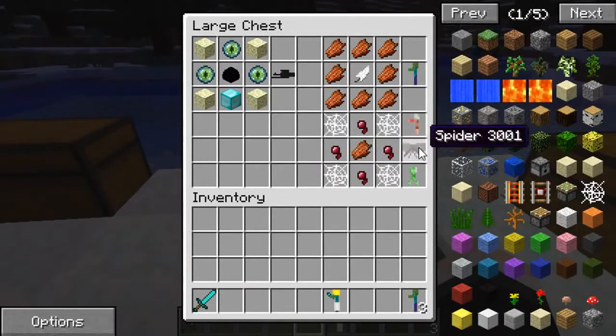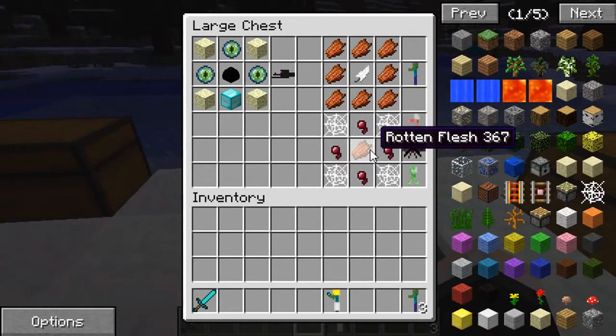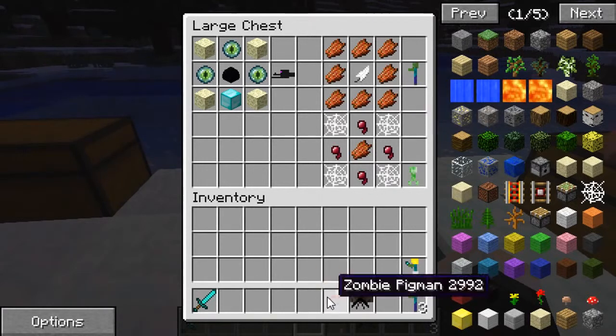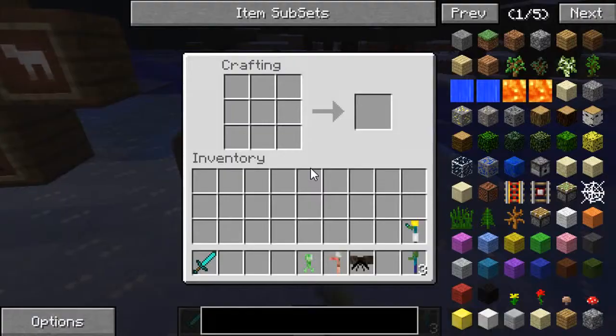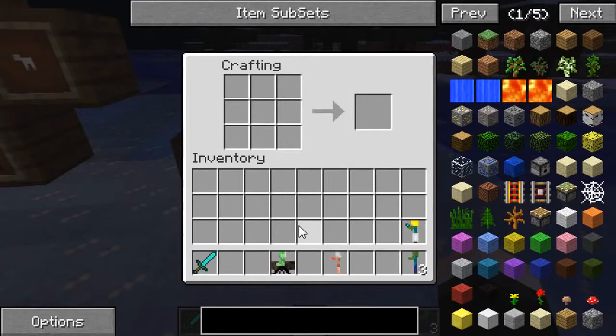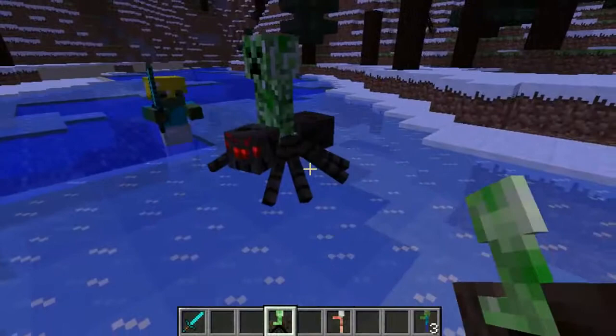Another cool customization option — one of the coolest — is the spider jockey. To craft a spider first you need four cobwebs, four spider eyes, and a piece of rotten flesh to create the spider. Then you can take any mob you like and put it on top to make a spider jockey. Two really cool ones are the zombie pigman and the creeper. If we take it over to the crafting table, put in the spider and then put the creeper on top, it will create a creeper jockey — normally you'd only see skeleton jockeys, but these look so much cooler!